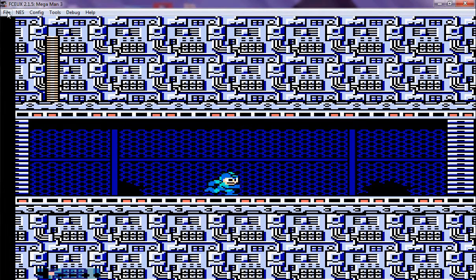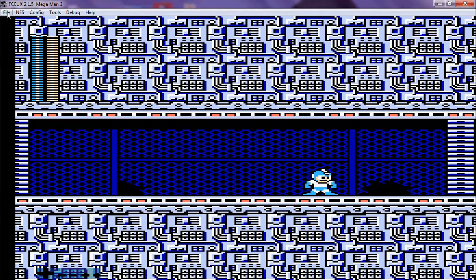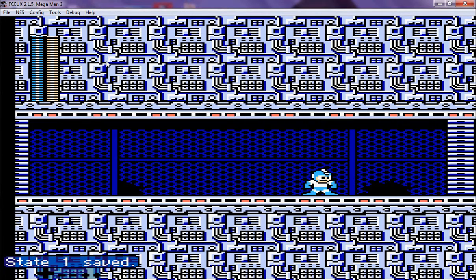And now it's time for one of the most hated bosses in Mega Man 2 history — Quick Man, Doc Quick. His weakness is the Gemini laser, so it's going to be a little hard to hit him. Enjoy my many failures, folks. Sit back, relax, get something to eat, get something to drink.